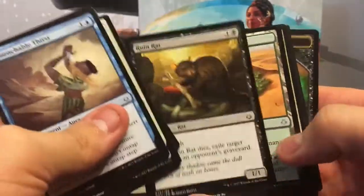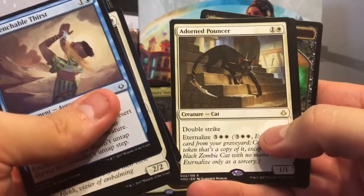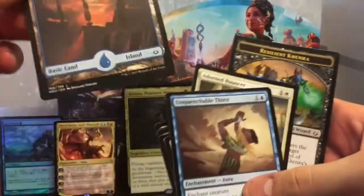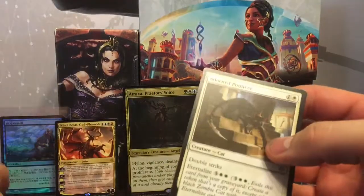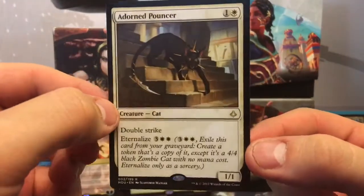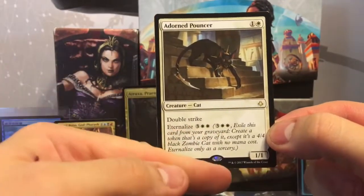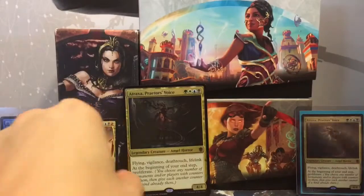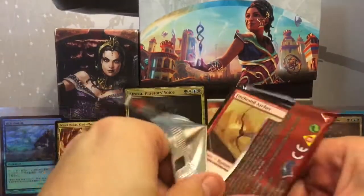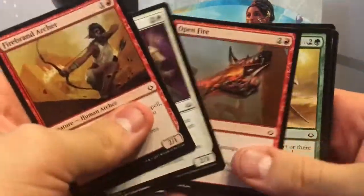Three packs left — let's see if we can end on a strong note. We got Adorned Pouncer and another full-art island. Give me all the full-art islands — I need them all! Anyway this is a two-drop 1/1 with double strike, and eternalize for five makes a 4/4 zombie cat with double strike later in the game. Not too shabby.